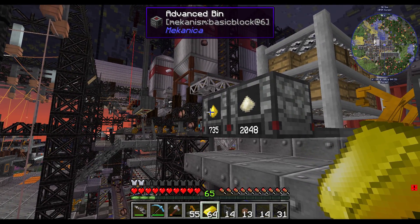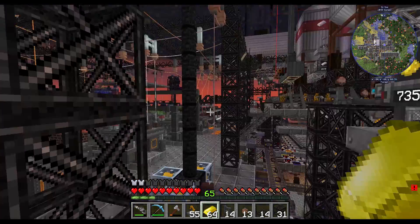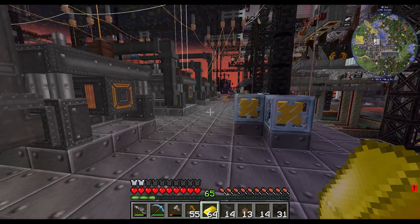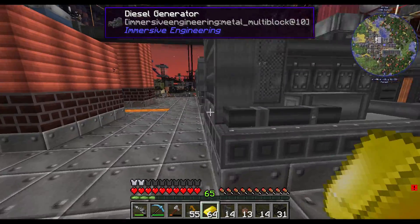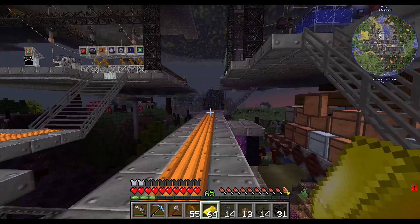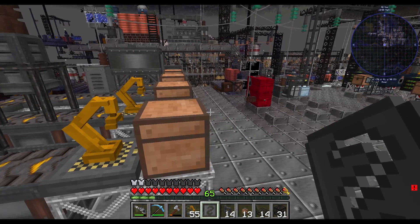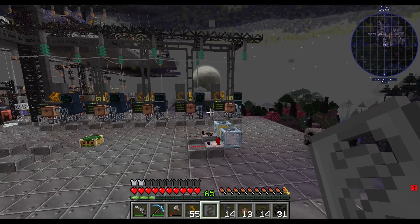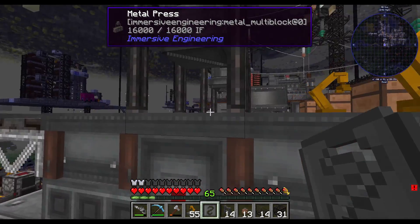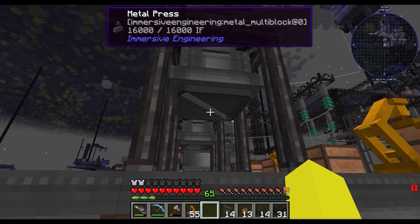Fortunately we have tons of gold dust, which I've already smelted up into ingots — it comes as a byproduct of our copper crushing. That should take care of at least the gold part and should get us enough gold wire. We've got two metal presses here as part of our crafting factory. Given we don't quite need them for auto-crafting just yet, we might repurpose them to do these gold wire thingies for us.